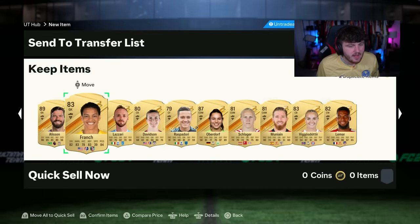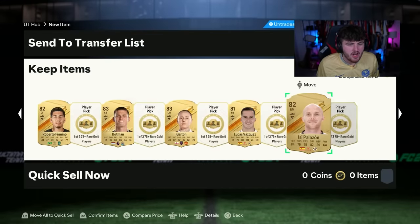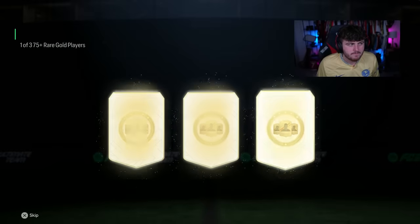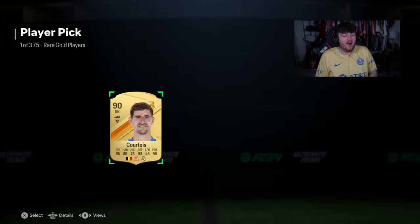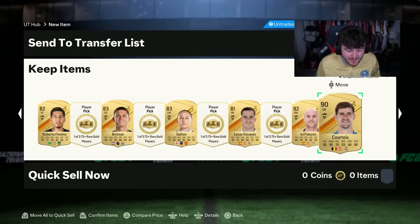Alexa, turn off all of my lights. The turn-off-the-light pack works — we get Thibaut Courtois, 90 rated! That's the first time I've packed him this year as well. He didn't exist until right there.